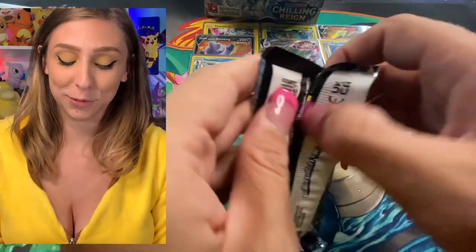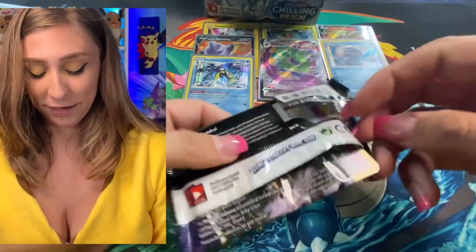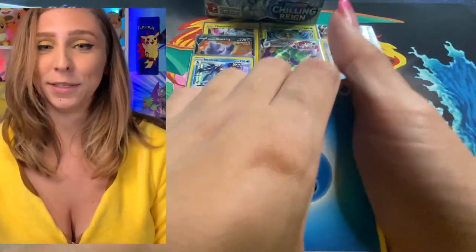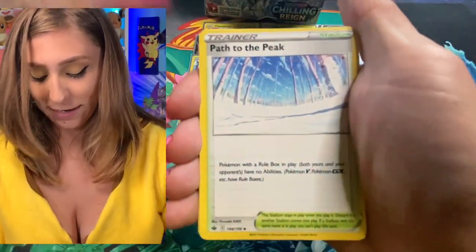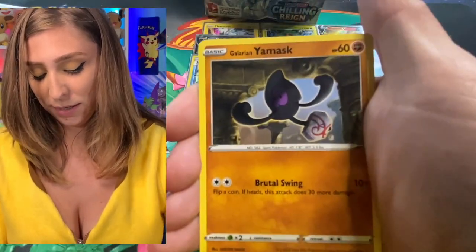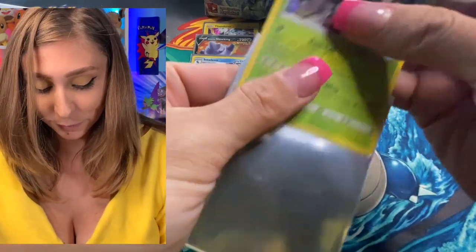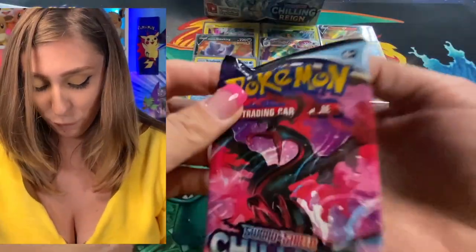As you guys can see, I gave up on my Pikachu hood — it was just not doable. It's cute, but not doable. Water Energy, Petilil, Path to the Peak, Flaaffy, Inkay, Golett, Bounsweet, Snorunt, Yamask for the reverse holo. And — Zeraora, holographic rare! We're just sleeving everything today.